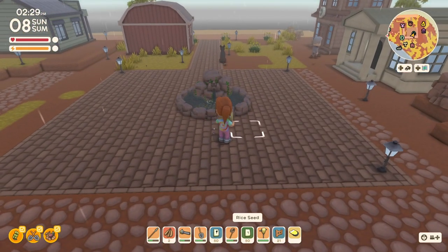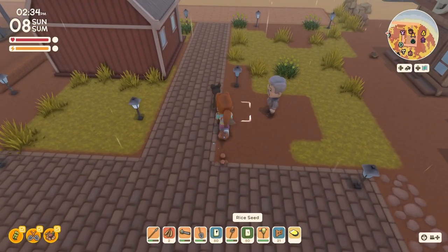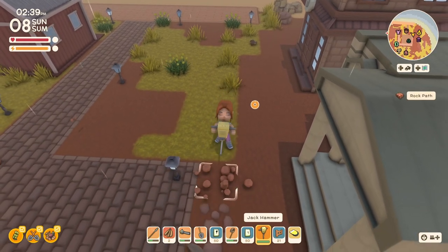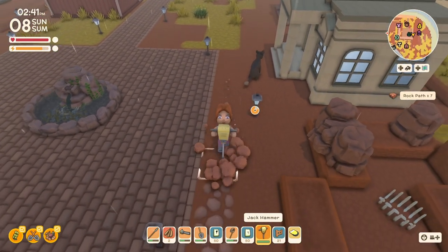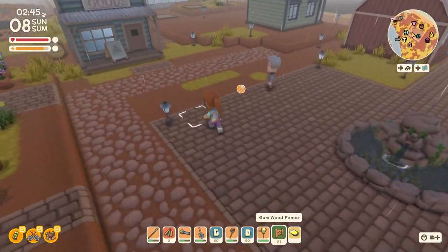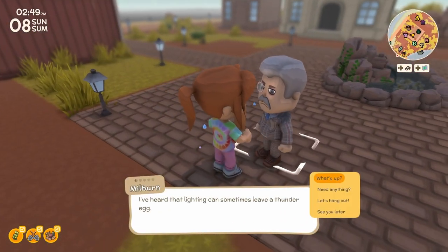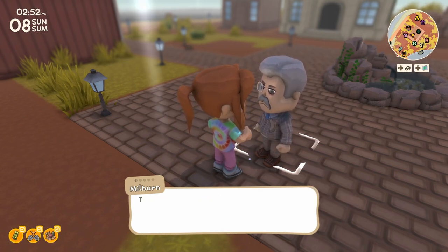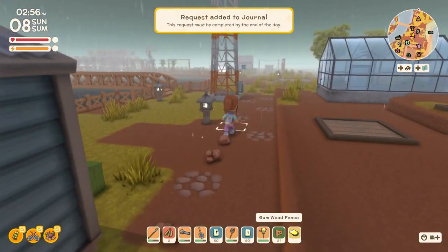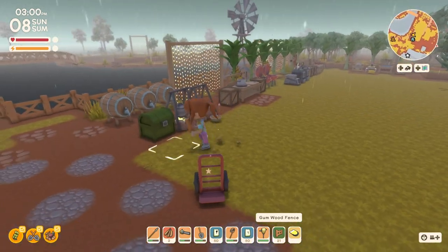I wanted to talk about this a little bit because I really don't like the way this looks now. I can fix it a little bit by adding a third block of pathway here, but then this is going to be uneven, so I think I'm going to jackhammer these away and add some bricks here too to even that out. I wanted to put planters of flowers around, and I don't have the planter recipe either, so I want to do favors for people and get working on that.